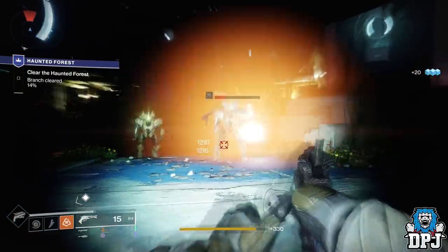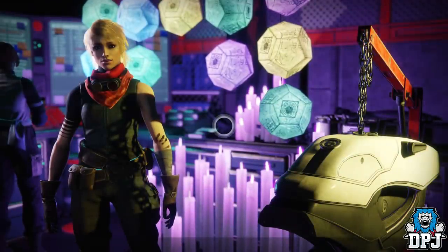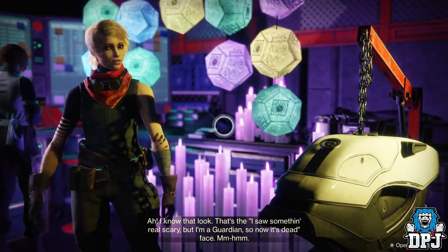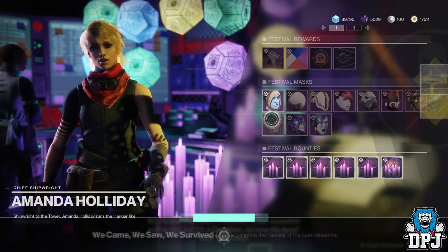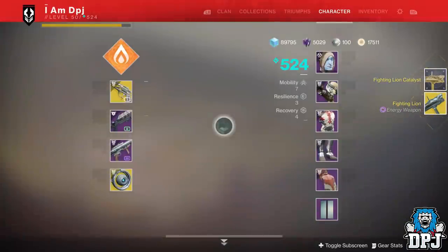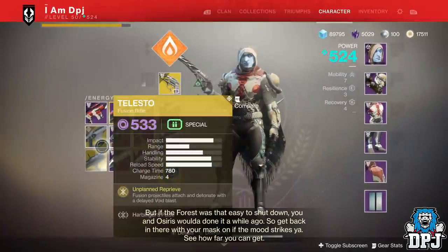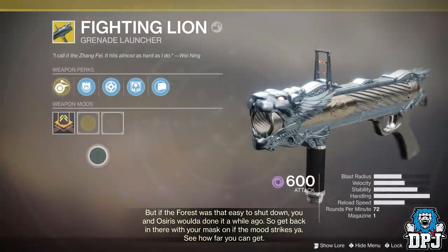Firstly you get a free exotic and a catalyst by doing the first few steps of the Amanda Holiday Festival of the Lost Quest. You basically have to head to I.O. and complete two lost sectors, then complete the Haunted Forest mission within the tower and then head back to Amanda Holiday. Here you will receive the Fighting Lion along with the catalyst for this weapon.